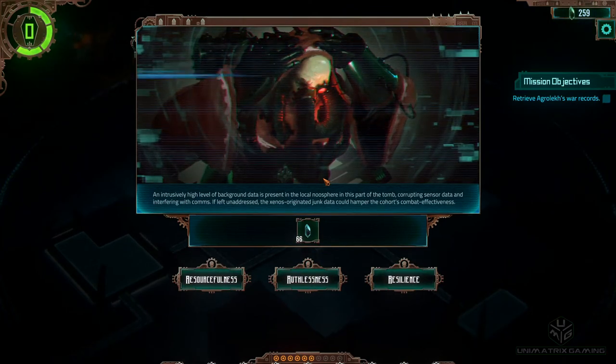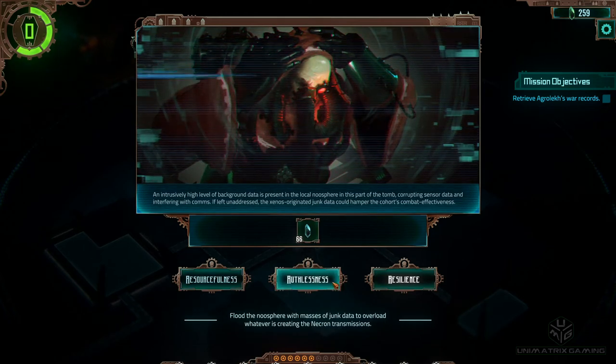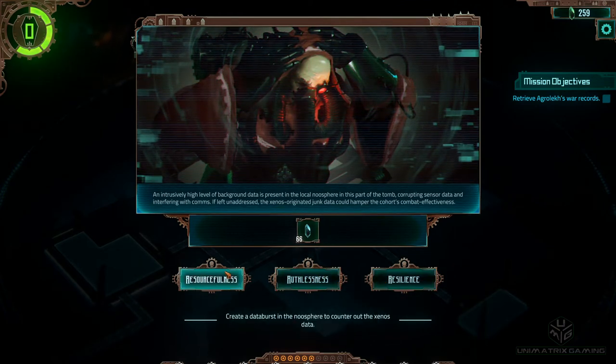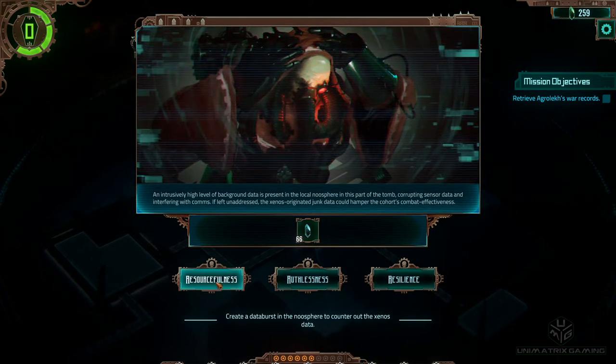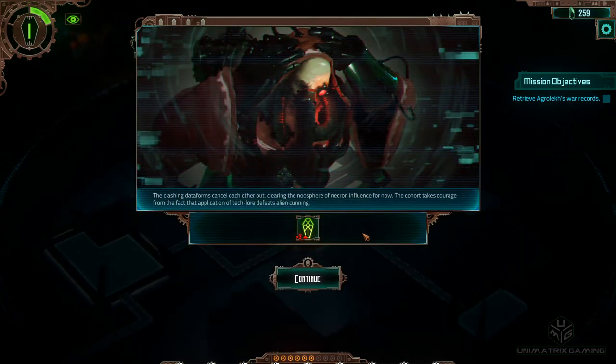An intrusively high level of background data is present in the local noosphere in this part of the tomb, corrupting sensor data and interfering with comms. If left unaddressed, the Xenos-originated junk data could hamper the cohort's combat effectiveness. Resourcefulness: create a data burst in the noosphere to counter the Xenos data. Ruthlessness: flood the noosphere with masses of junk data to overload the Necron transmissions. Resilience: soldier on through the adverse conditions. I'd like to try and be resourceful - prefer to rely on science rather than faith. The clashing data forms cancel each other out, clearing the noosphere of Necron influence for now. Cohort takes courage from the fact that application of Teklor defeats alien cunning. However, the awakening has increased by 3.